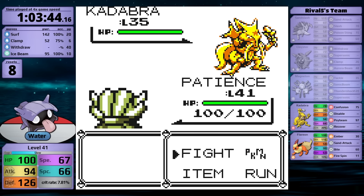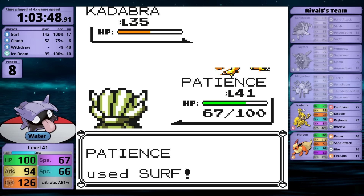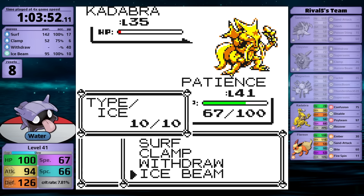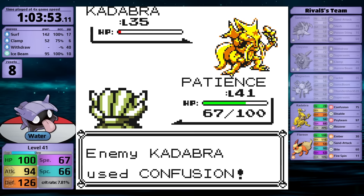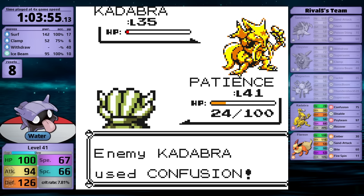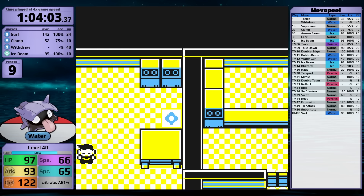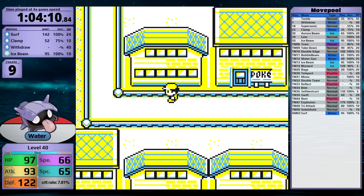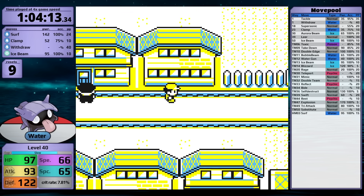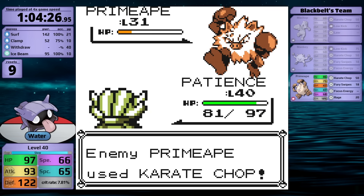Kadabra's next — it goes for Disable, then Recover. Confusion follows doing about a third. I take it to a sliver of health, then it disables Surf, which is really annoying. It then uses Confusion again, inflicting the status condition. Shellder hits itself, and the Kadabra finishes me off before I make it to his final Pokémon, Flareon. This fight is looking like it's a little bit too difficult, but I don't think Koga is going to be much easier because two of his Venonats have Sleep Powder and they always prioritize it against a Water-type Pokémon. To gain a little bit more experience, I'm going to clear out the Fighting Dojo, bringing Shellder up to level 41.